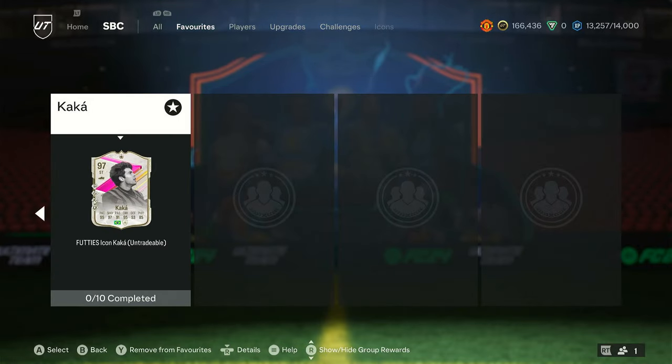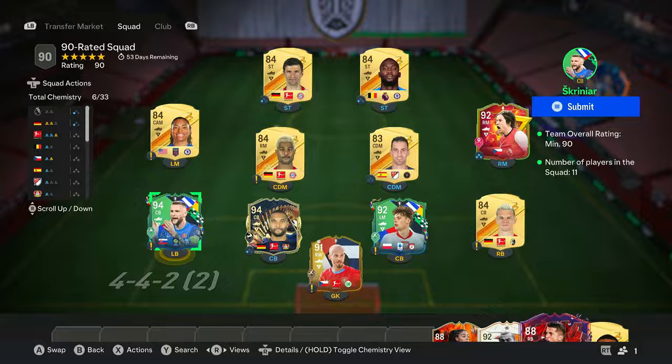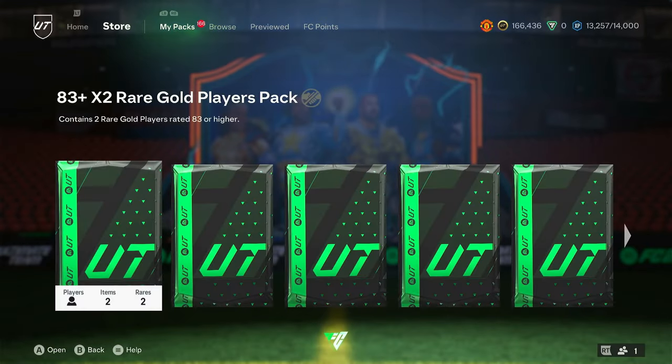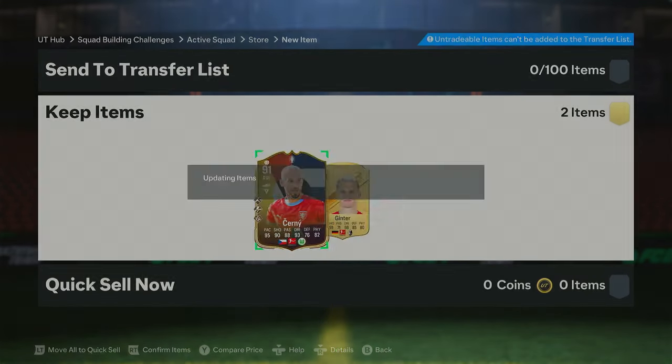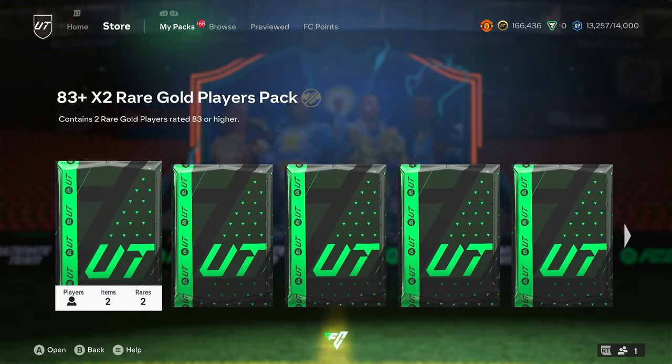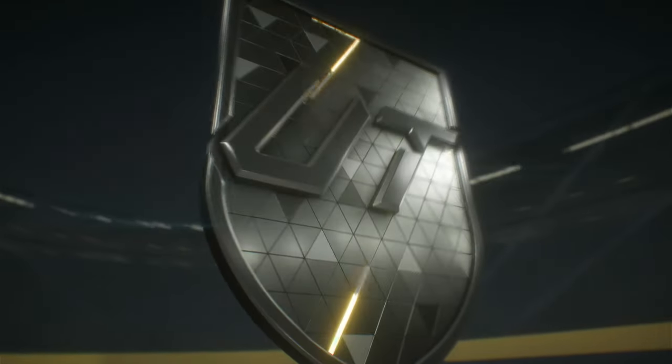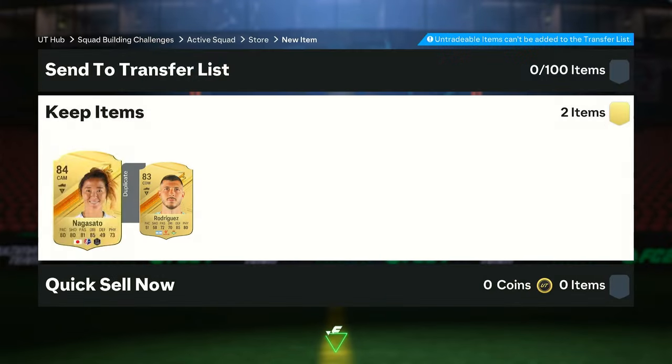There is the first squad for Kaka — we've got a nice squad done. It's good to offload some of the fodder. I think we will finish Kaka off the back of all these dupes. At the minute we have nothing to submit them into — there's nothing great available — so we're just going to keep blasting open these packs.